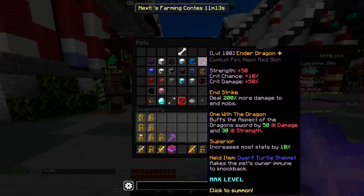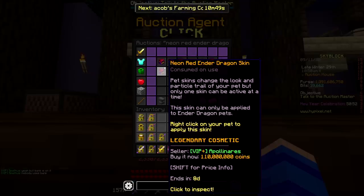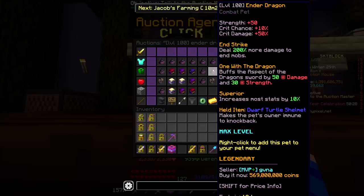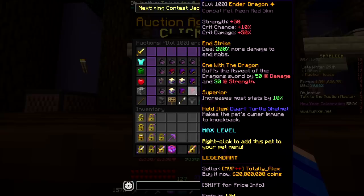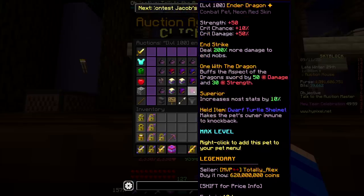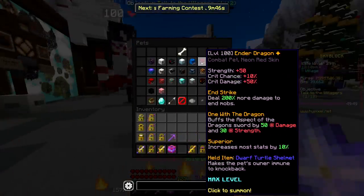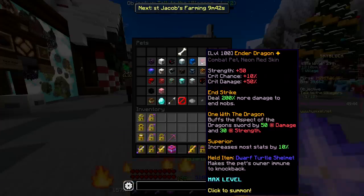Maybe I should try and sell the E-Drag. How much could I get out of this? A level 100 legendary neon red Ender Dragon with Dwarf Turtle Shellmet — how many coins could I get back if I sold it right now? The skin itself is worth like 72 mil. A non-tier-boosted Ender Dragon is 570 mil, and the only comparable one on the auction house is 620 million. I think I could put mine up for 600 mil and it would sell — if I put it up for 600 mil it's cheaper. It basically doesn't have any use to me at this point anymore, and if we sell it, that just means I can get the G-Drag quicker.